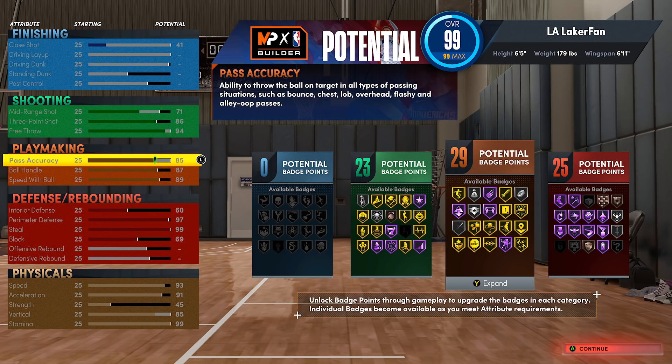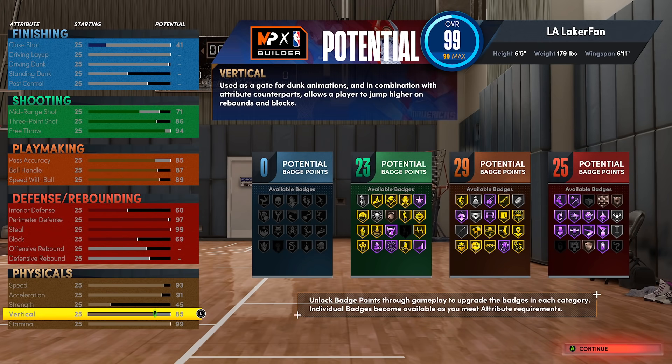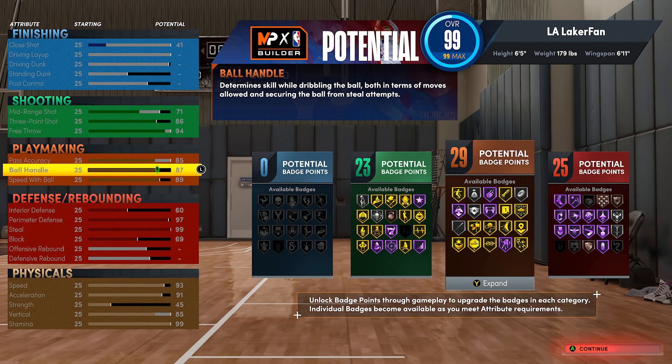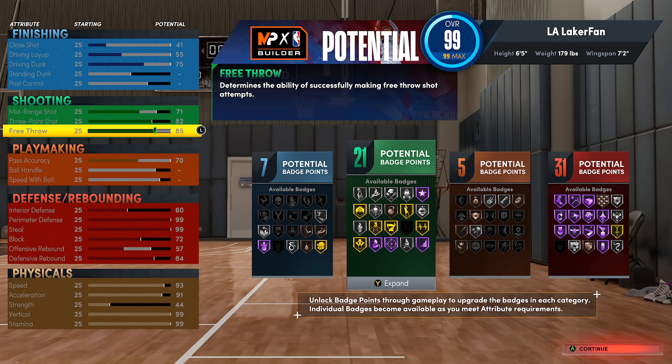I showed a lot of options in this video and I wanted to give you guys those options so you can survey it for yourself and see what you like. One last thing — I think vertical is actually a very good rating to have as a perimeter lockdown, and hand in hand with that, if you have super high vertical I'd definitely recommend also upgrading your rebounding and maybe taking your ball handle down a little bit.